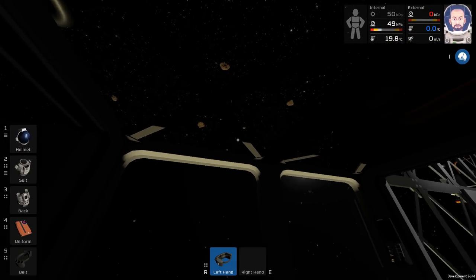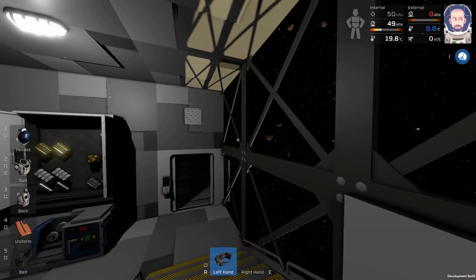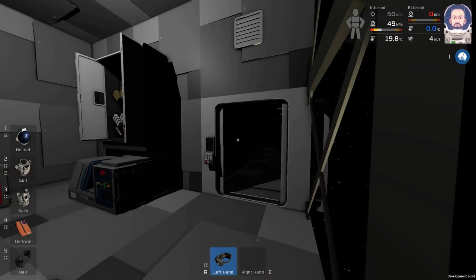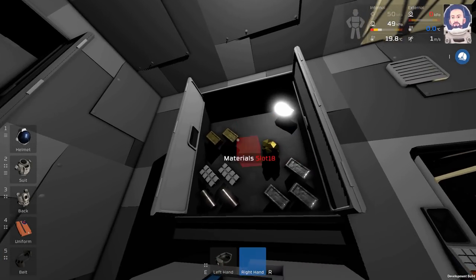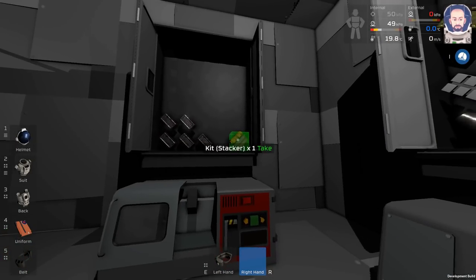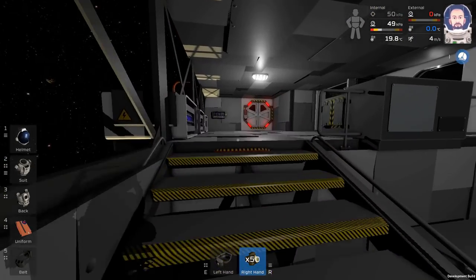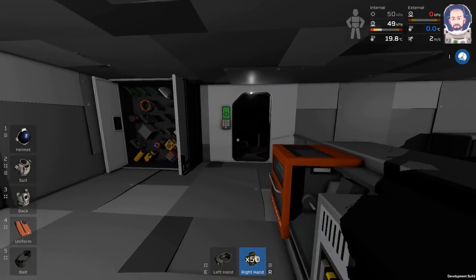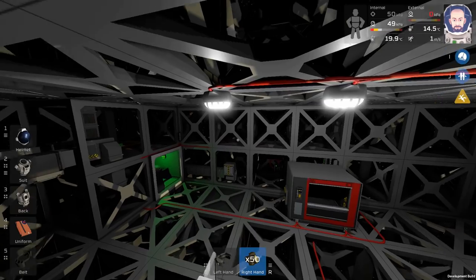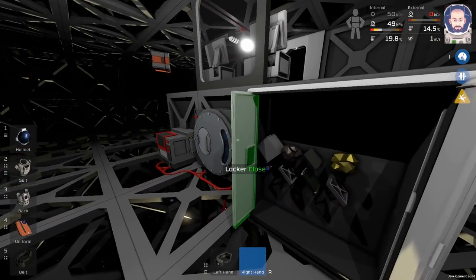Hello everyone, Thrankses here and welcome back to Stationeers episode 11. We have been doing a little bit of work tearing things down. We still have some resources - gold, a good bit of steel, silicon, solder, and iron. What we actually need is some copper, and to be fair with the amount of building we're going to need to do, we're also going to need more iron and some coal.